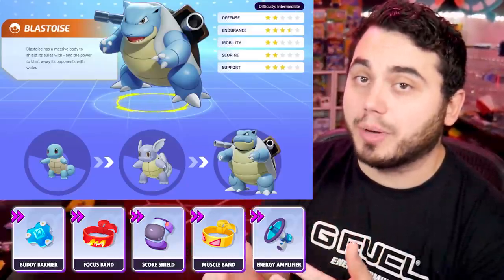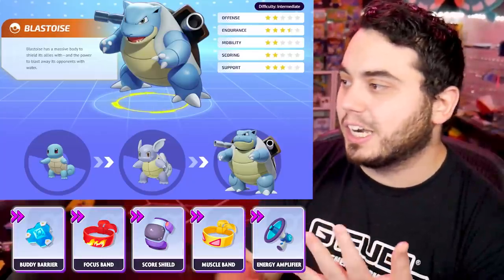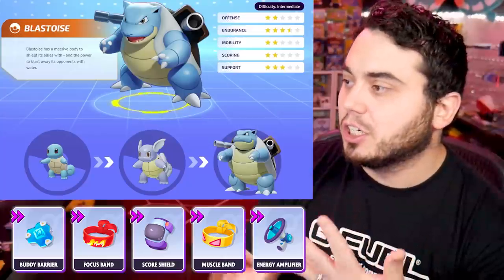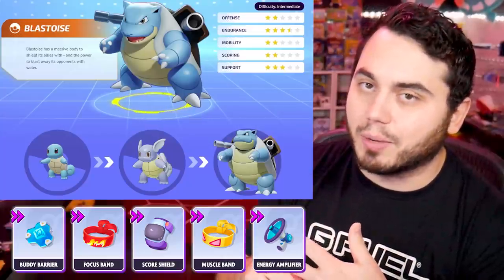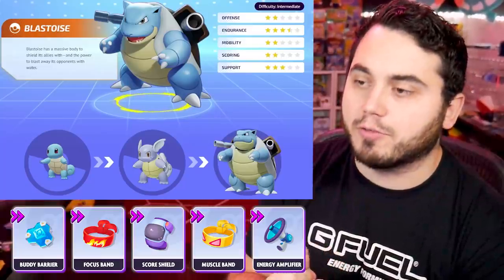On certain Pokemon like Blastoise and Venusaur that have really strong basic attacks, you want to be able to utilize those more effectively. Focus Band is kind of a must on Blastoise. Scoreshield, Buddy Barrier — you're going to see a lot of Buddy Barriers in this video. And I do have a shout out to Energy Amplifier for Blastoise as well.